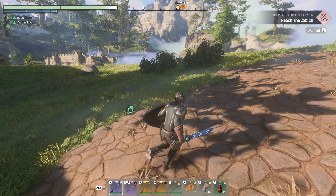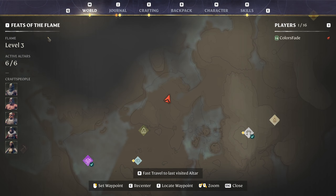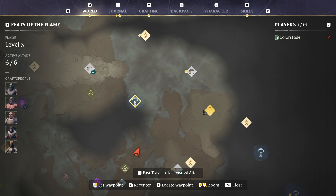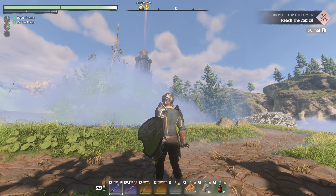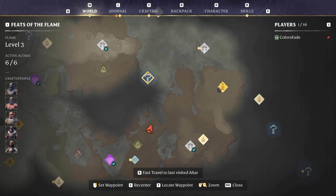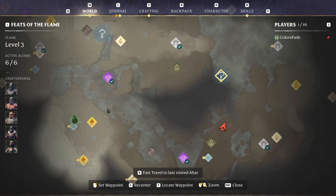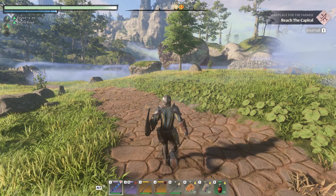We're gonna end up in more of the shroud here soon. So where are we headed — up there, and there's the ancient spire. Oh, we already unlocked that one! How come I didn't see it before when I was scrolling the map? It would have been probably easier to come there instead of here. Oh well — me and my blind eye.